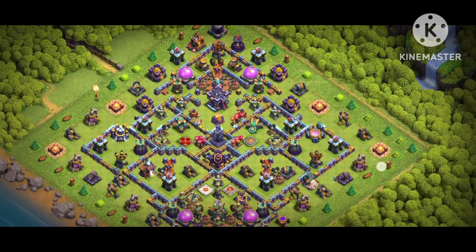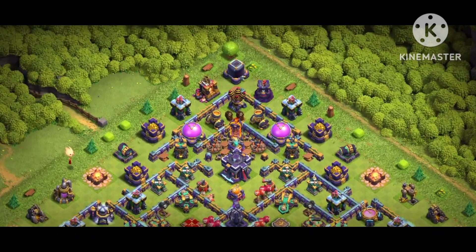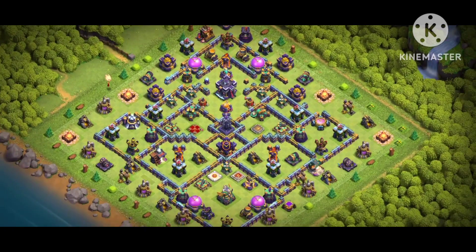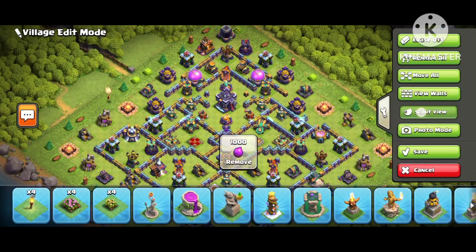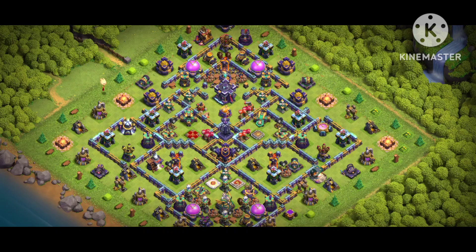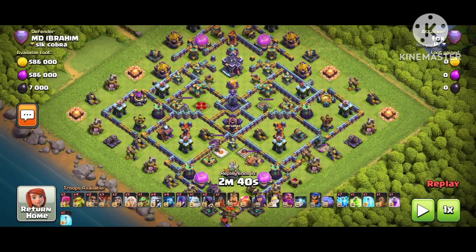You can see the base design — this base has a lot of one-star replays, that's why I'm showing it. It's my custom base. You can see the design: there is dog storage, a single Inferno, two Scattershots, and a Queen on the big side. You can also see the Eagle Artillery. The base is working really well — that's why I'm showing it.